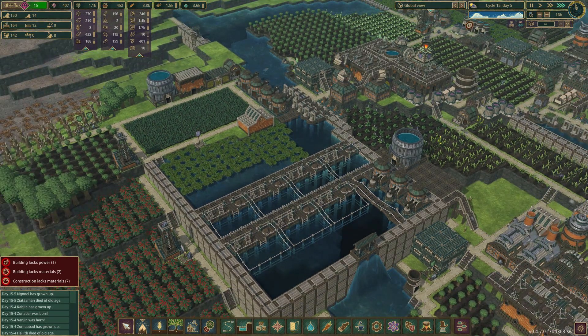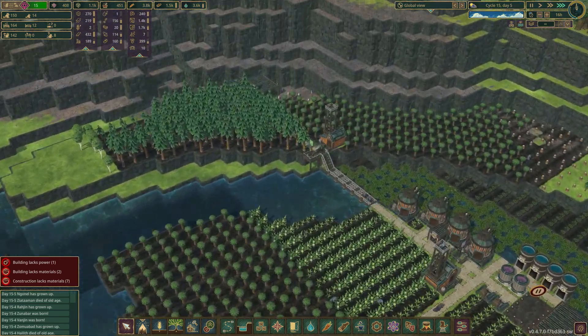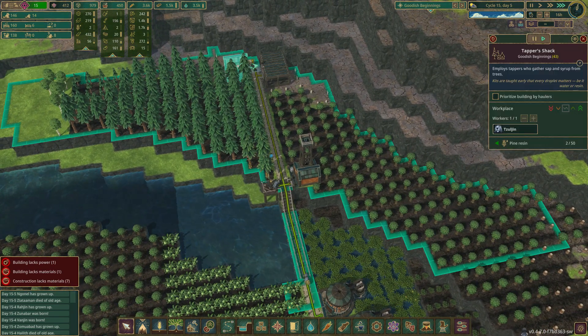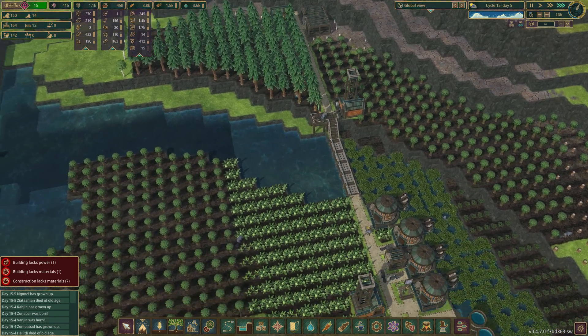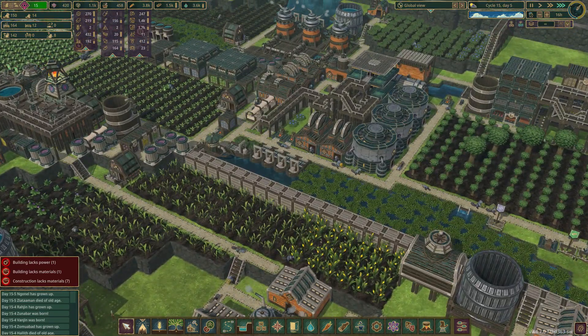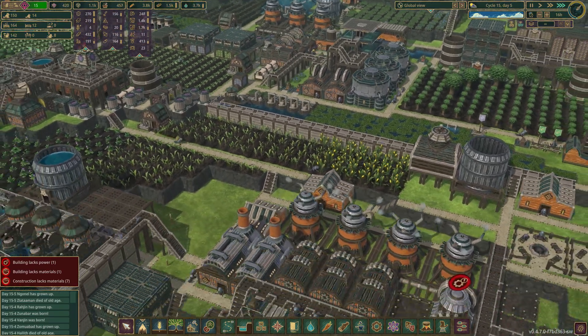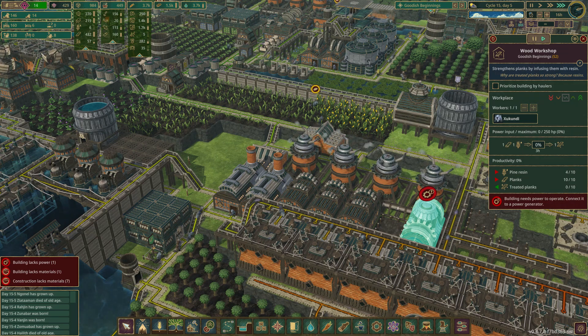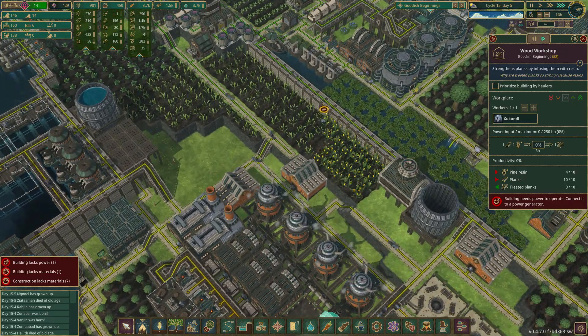Everything's just a matter of time. Oh look, we're here — this guy has gotten us to pine resin. It has been taken and it should be going here, I believe. Yes — waiting for pine resin. Oh, they have pine resin! It's not connected to power.